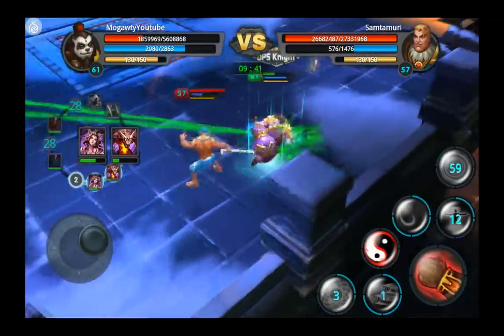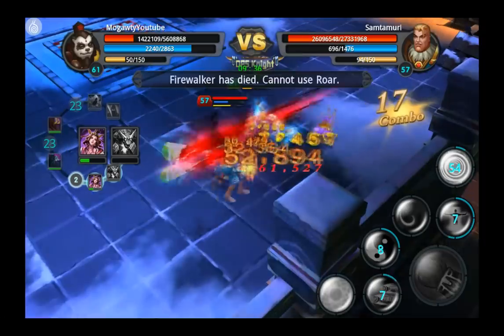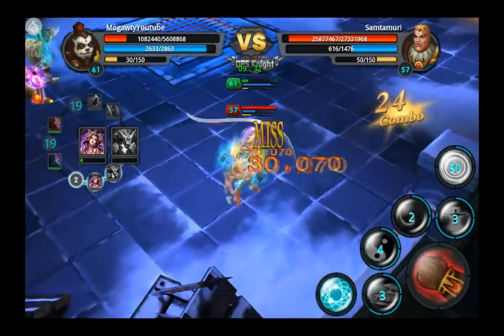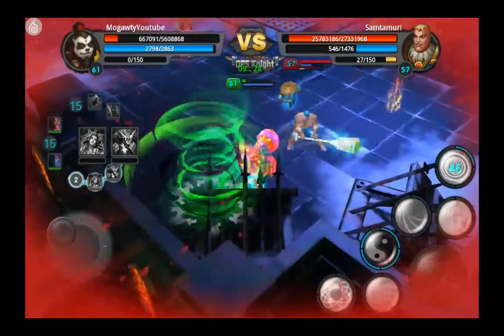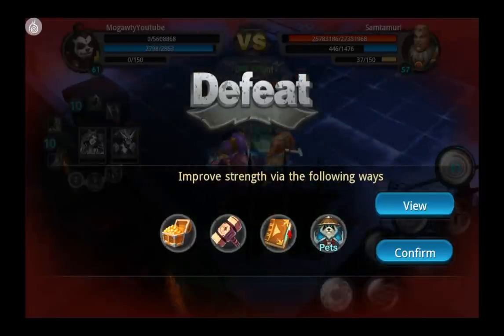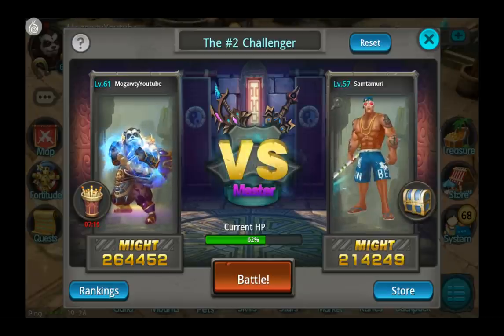He's just hacking away at my health like crazy and there's nothing I can do about it. 27 million health and I'm doing 30k per attack, maybe a little more with a critical — it's absolutely impossible. No idea if this is a bug or if it's just way harder than they've meant it to be, but that's master mode for you. I'm staying away from it until there's an announcement that it's been reduced.